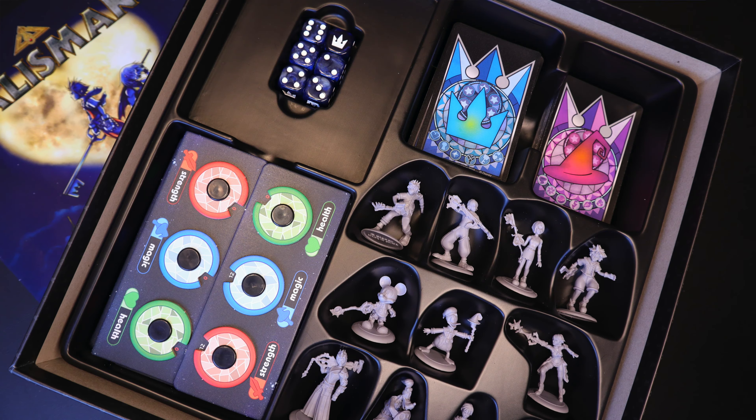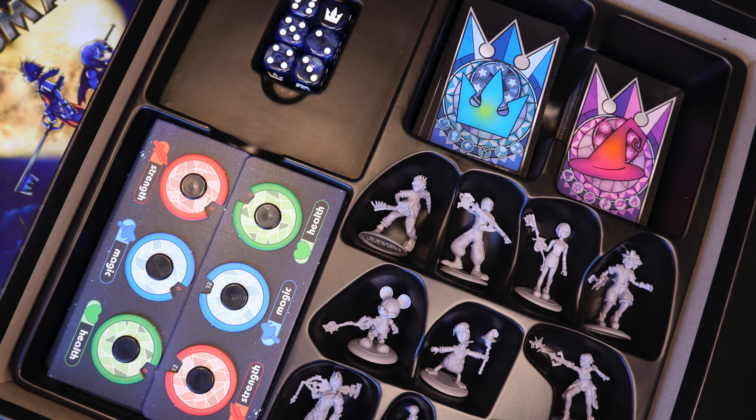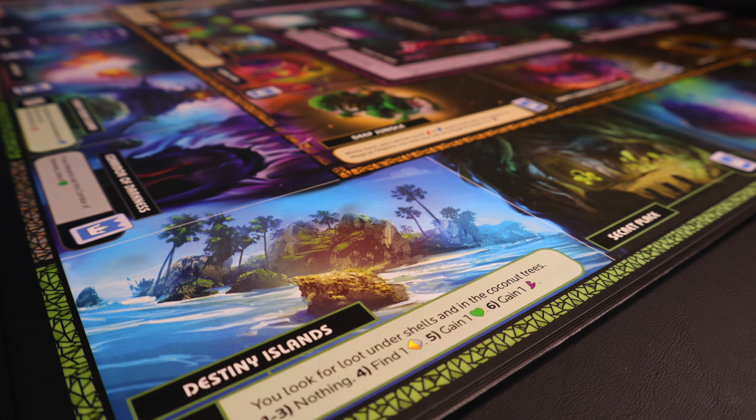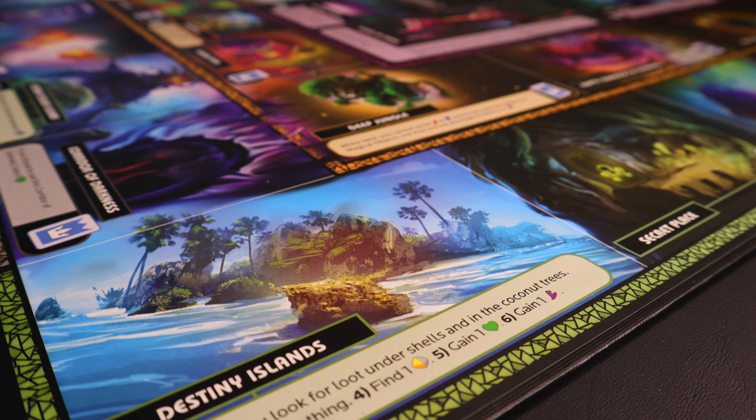On your turn you will roll a die and decide which way you're going — the die tells you where you're landing and in which direction. Once you decide where you're going you pick up an adventure card, look at that card, and if there is an enemy on that space you resolve fighting that enemy. Or if you drew an enemy card from the adventure deck you fight that enemy, and then if applicable you read what is on the space you landed on and resolve that as well. Once done it moves on to the next person's turn.